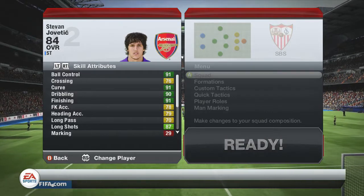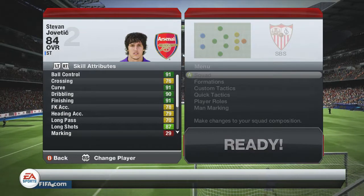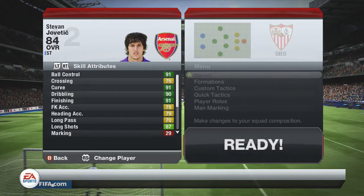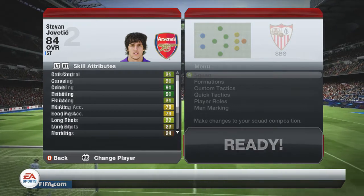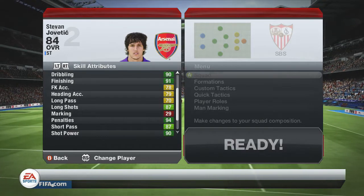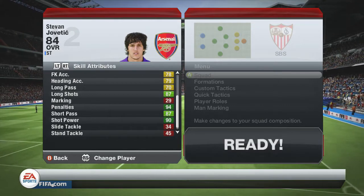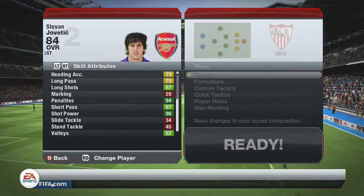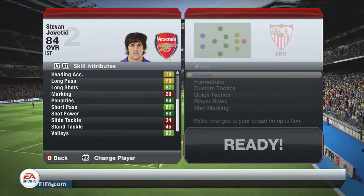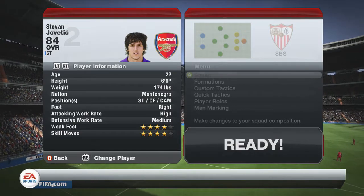He cost me 107k — I'll come back to whether he was worth that. Here are his in-game stats: 91 ball control, 76 crossing, 91 curve, 90 dribbling, 91 finishing, 79 free kick accuracy, 79 heading, 70 long pass, 87 long shot, 29 marking (doesn't matter), 94 penalties, 87 short pass, 90 shot power, and 82 volleys. Generally pretty decent — especially for a striker, he's got all the stuff you need up front.